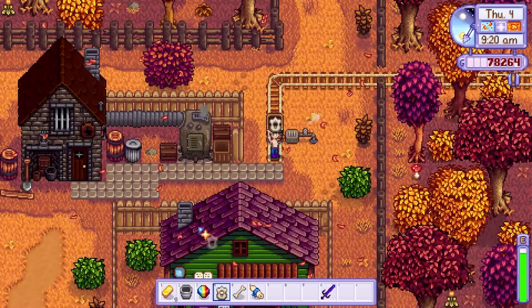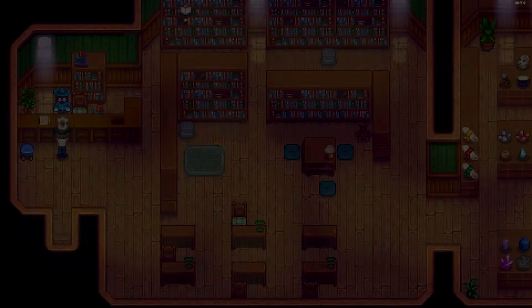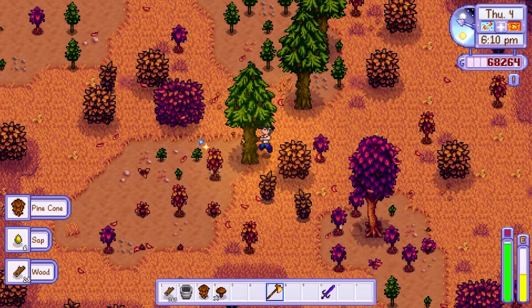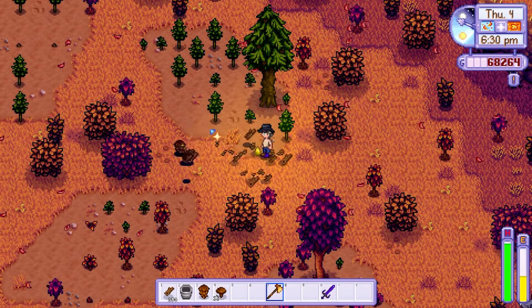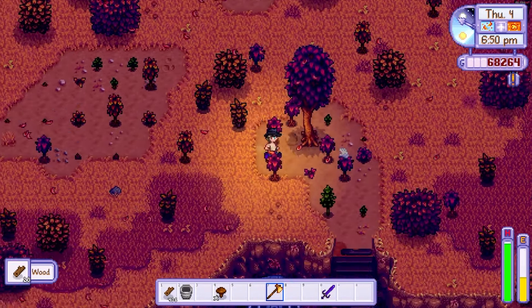On day 4 I visited Clint to upgrade my pickaxe to gold. Having an iridium pickaxe is really important when trying to traverse the Skull Cavern as you can break the rocks with one swing, so I wanted to do this sooner rather than later. Feeling a little lost without my pickaxe I spent the rest of the day cutting trees to prepare for the cold season that lurks in the distance.